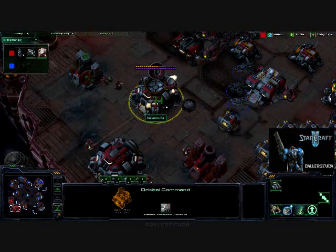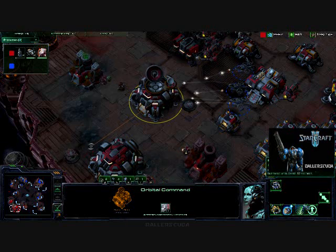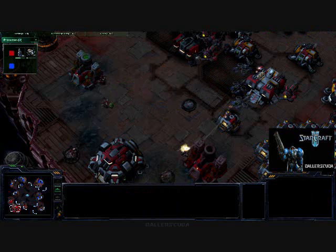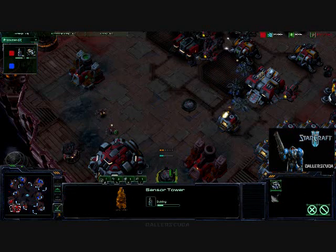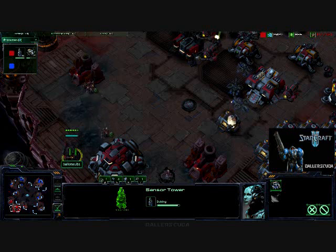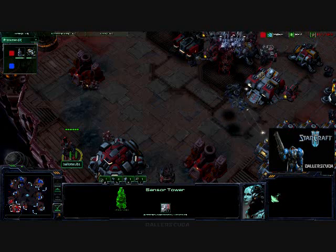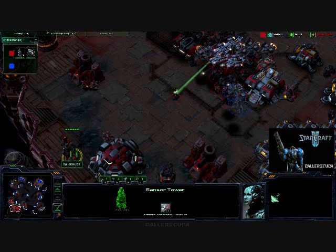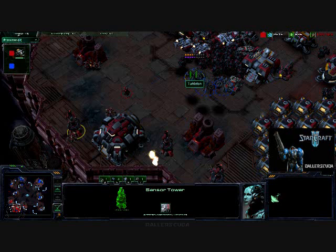Not even noticing that I have full energy on my orbital command — enough for six scans on those three banshees. I let that go instead. Such a huge brain fart on my part. I'm spamming sensor towers, and then one does finish — and I still can't see the cloaked units. What's the point of a sensor tower? I finished two and I still can't see these units, and they're right in my base.